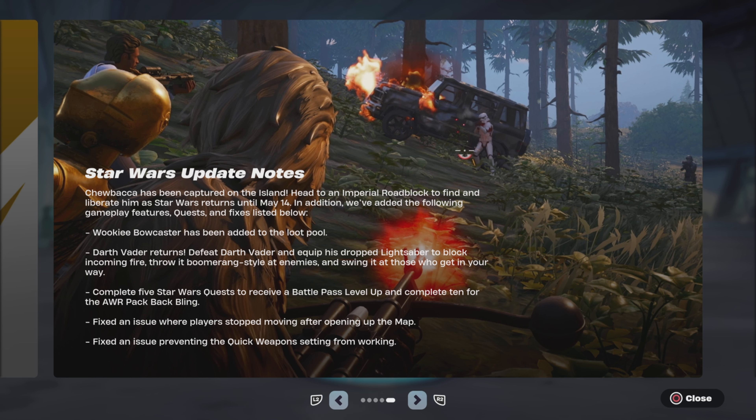Wookiee bowcaster has been added to the loot pool. Darth Vader returns — defeat Darth Vader and equip his dropped lightsaber to block incoming fire, throw it boomerang-style at enemies, and swing it at those who get in the way. Complete 5 Star Wars quests to receive a battle pass level up, and complete 10 for the AWR pack backbling. Fixed an issue where players stop moving after opening up the map. Fixed an issue preventing the quick weapons setting from working.